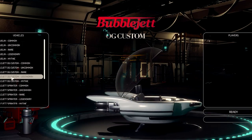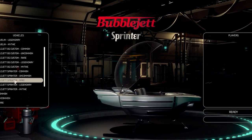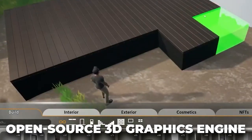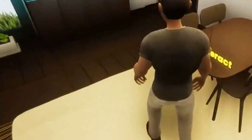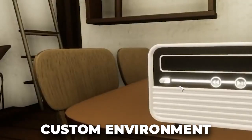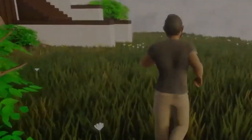Cornucopias also provides a range of tools and features that allow players to build their own environments, such as an open-source 3D graphics engine, asset creation tools, and a marketplace. Players can use these tools to create their own custom environment, which can then be viewed, explored, and interacted with by other players.